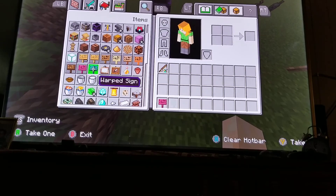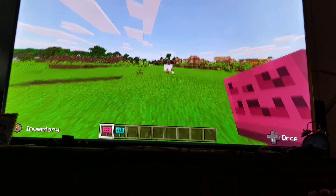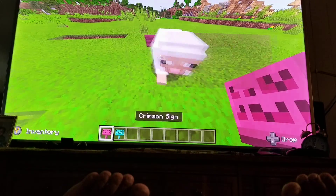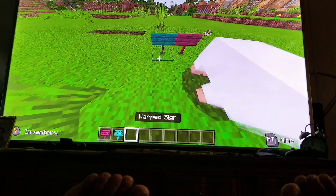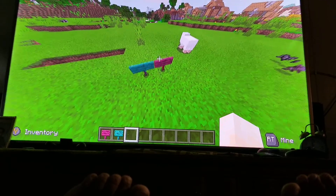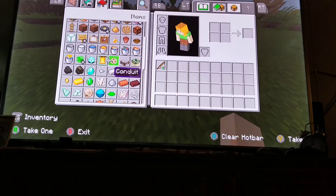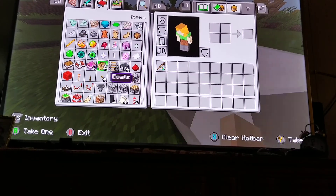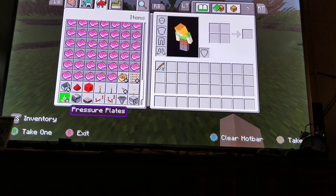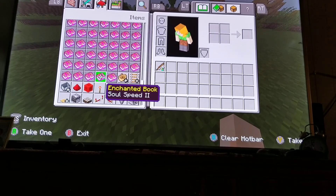There are literally new signs added to the game. There's this one sign, and there's also a blue sign with red and blue designs at the bottom. And there's also a new enchantment book — it's called Soul Speed.